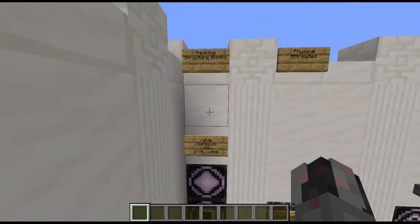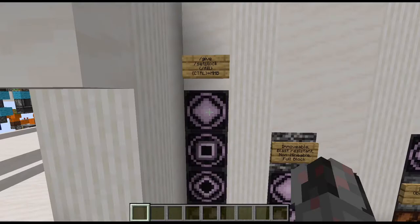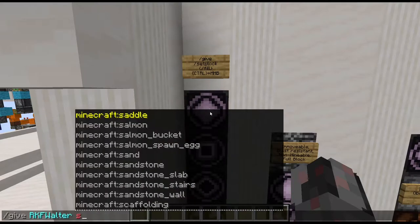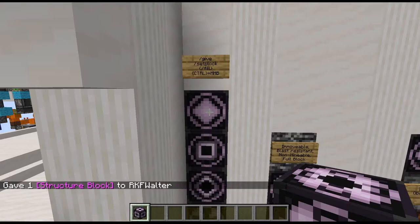First things first, how can you actually get a structure block? Similar to command blocks, you can't find it lying around usually and you will not be able to find it in the creative menu. Instead, you will need to use commands to get it. The simplest way is the give command — just type give, select who you want to give it to, start typing, and you can select structure block. Now I have a structure block in my inventory, which I could place.